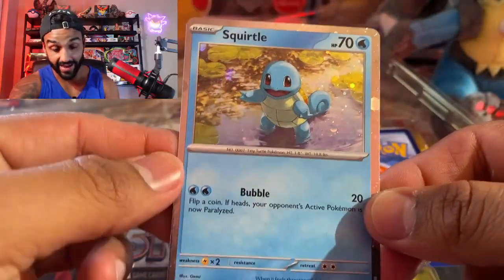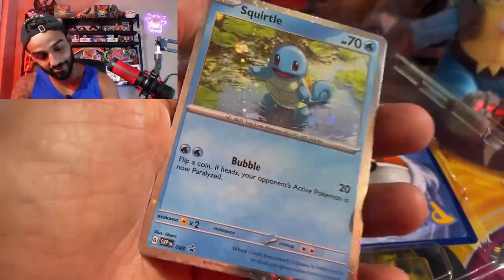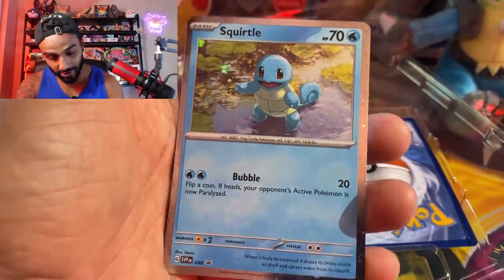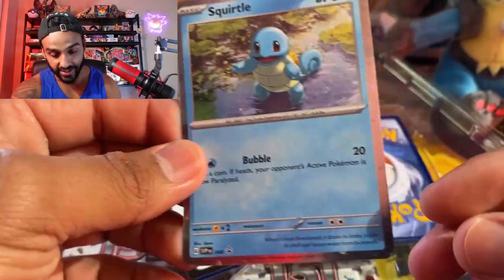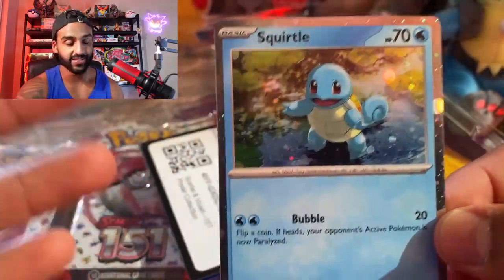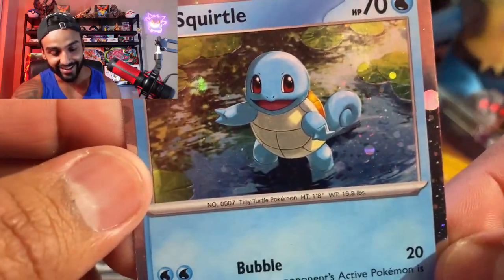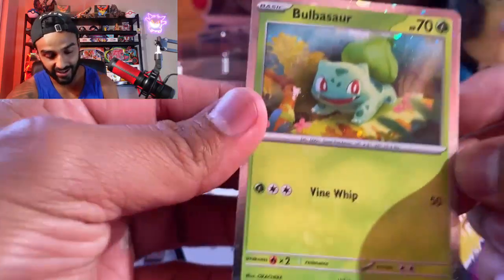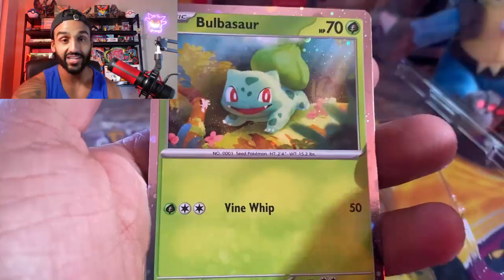Wow, that is beautiful! We got our water turtle friend Squirtle here — just take a look at this. This is such a beautiful card. I love what they did with the borders; it has like that bubbly hollow all around it. Great artwork on this card — he just looks so happy, like he's chilling in his pond. Very, very nice promo card.